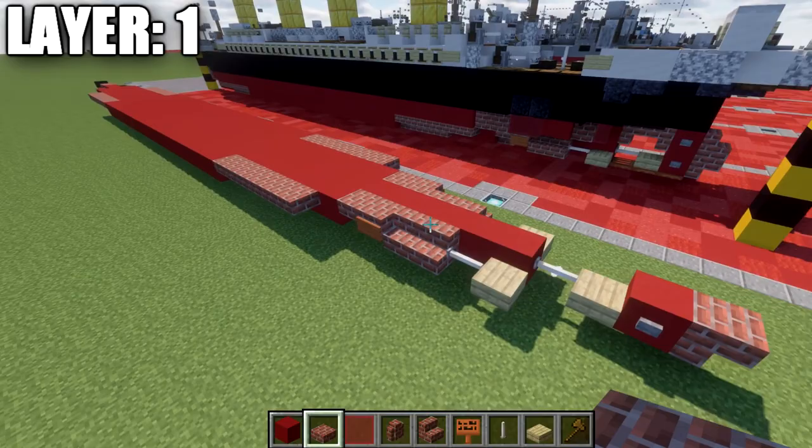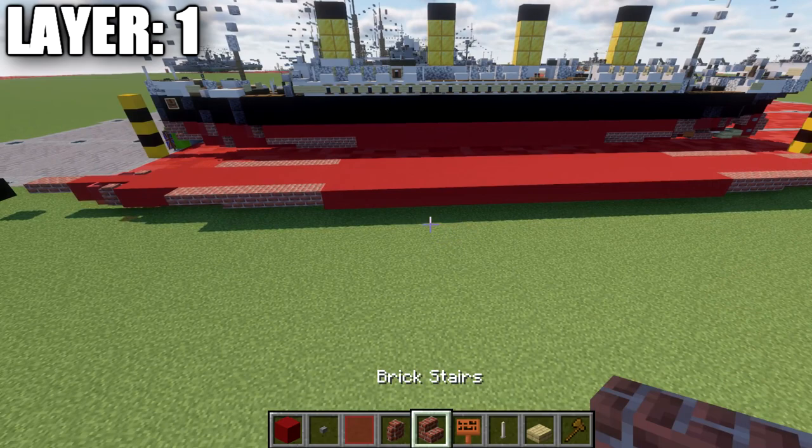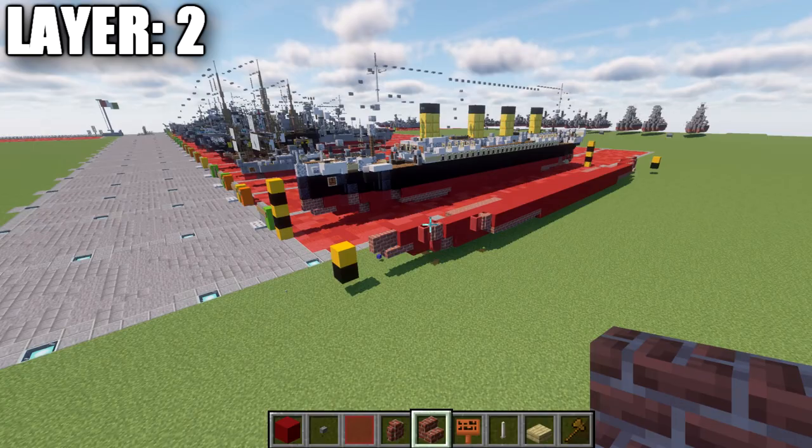With that complete, place a stone button on both sides of the red concrete block at the back for the rudder. That concludes layer one. From the top-down view this is what it should look like — copy the right side over to the left side to complete the layer, then move on to layer two.